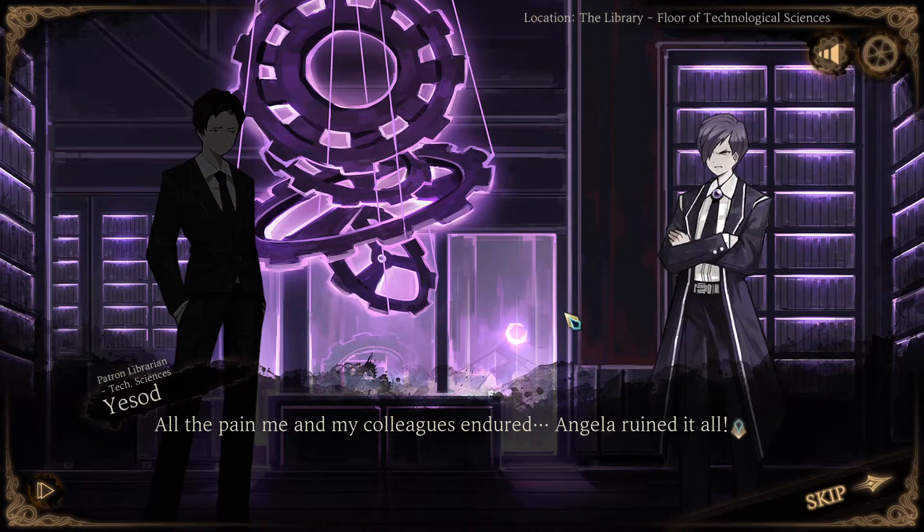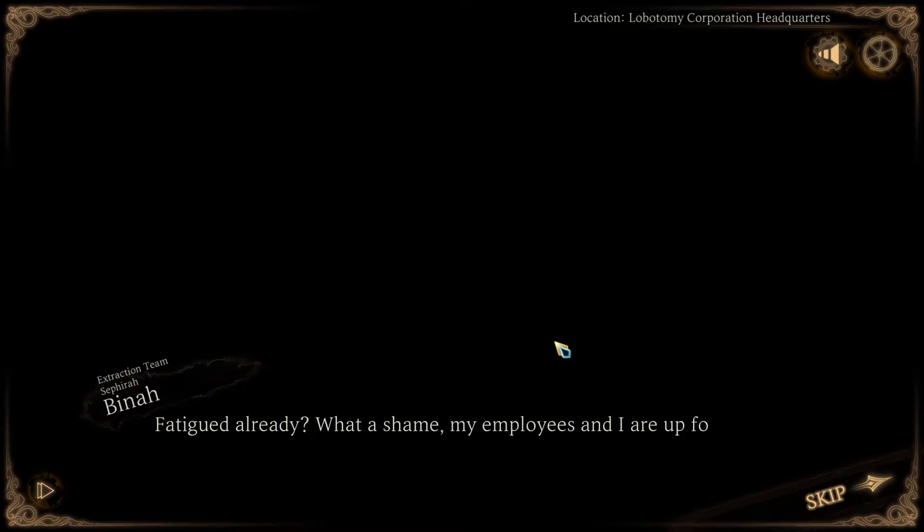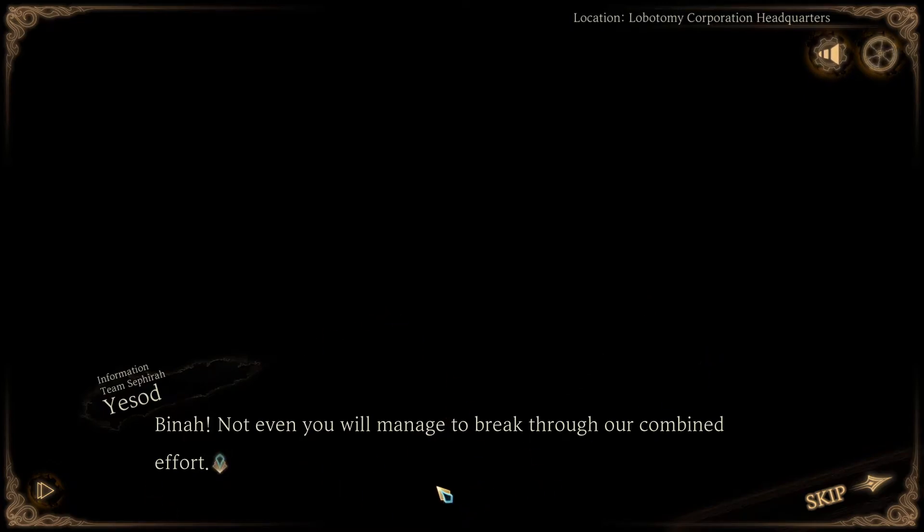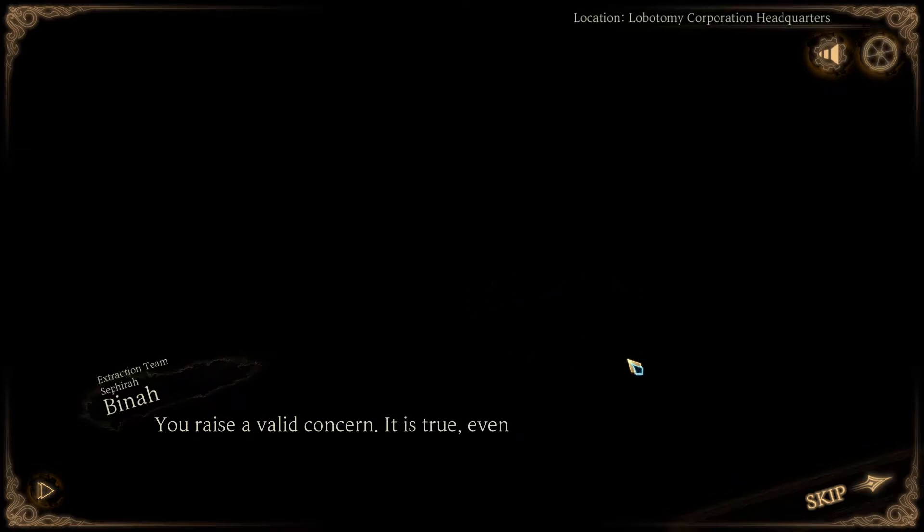Wait - Angela? How did Angela get into this all of a sudden? Another robot flashback it seems. Disciplinary team Sephira Gebura - fatty good already? What a shame, my employees and I are up for more. Extraction team Sephira Bina - don't be ridiculous, I'll kill you for sure this time. Bina, not even you will manage to break through our combined effort. That's Yesod. Even I cannot stop all of you in such a short time - so they were at each other's throats. Bina and Angela were a team and they went against the other ones who are now librarians. Interesting.